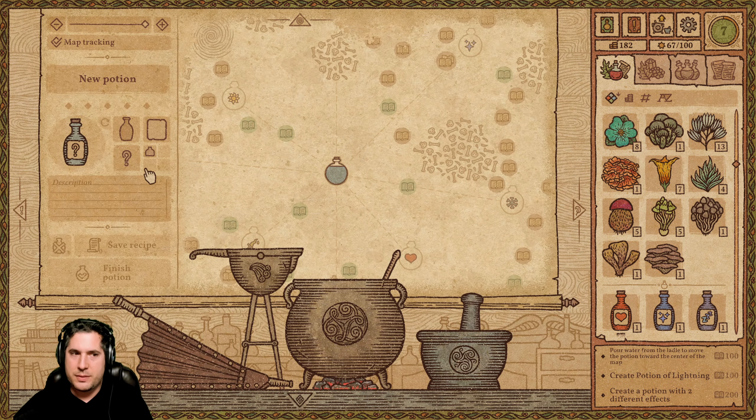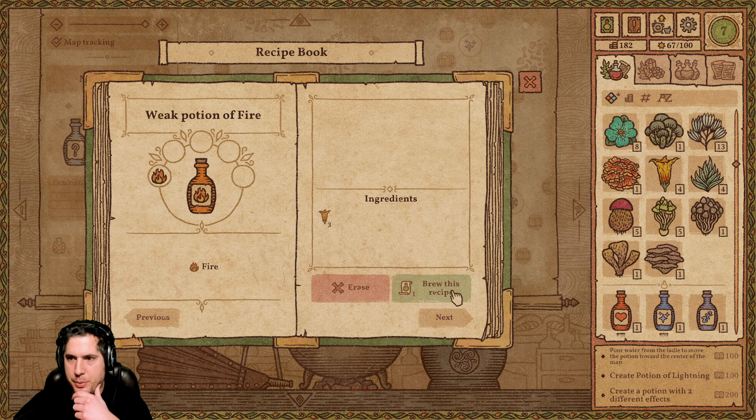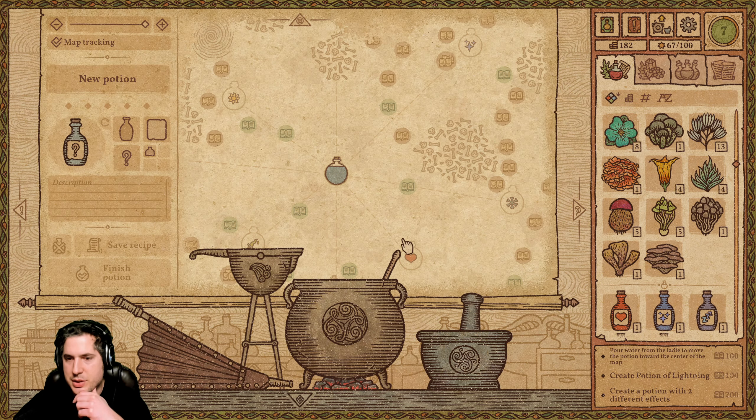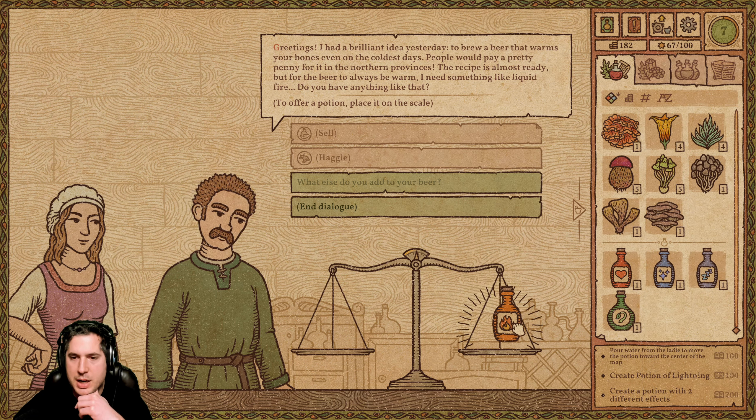We need to get this guy something that'll warm people's bones when they drink it. The nice thing is you have a recipe book where you discover new recipes. I do have a weak potion of fire, but it's weak. Can I make it stronger? If I brew it right now it'll brew fine, but I bet he won't be too satisfied with it.